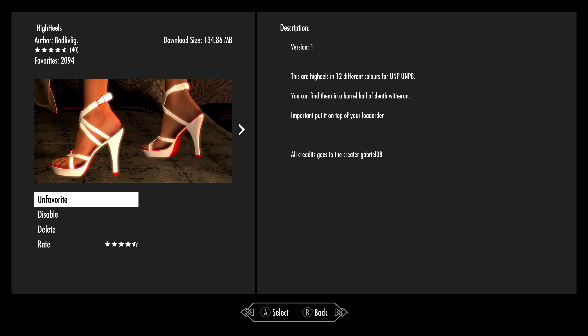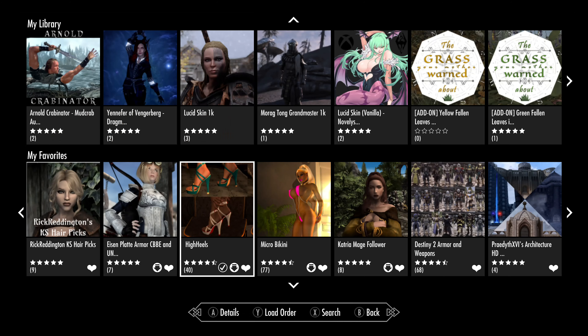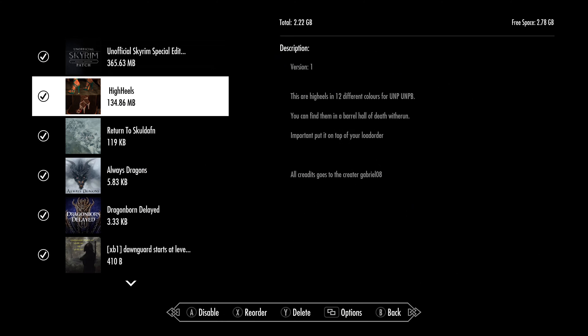It's about 135 megabytes. You'll notice this is 12 different colors of High Heels for UNP. You can find them in a barrel in the Hall of the Dead in Whiterun. It's important that you put this on top of your load order. I'm just going by their notes — I'm not making fun of anything. I'm just saying I put it up high because they want it to be high.